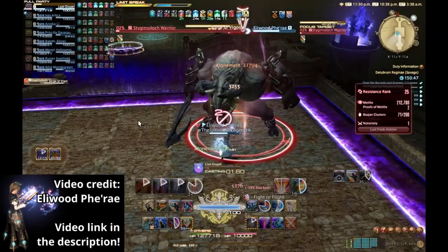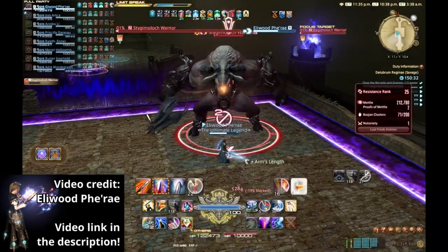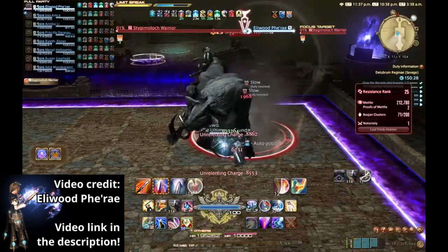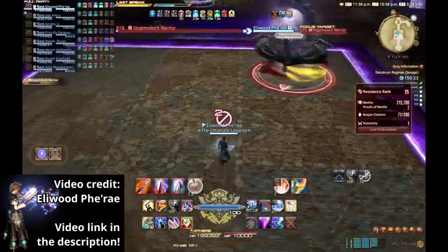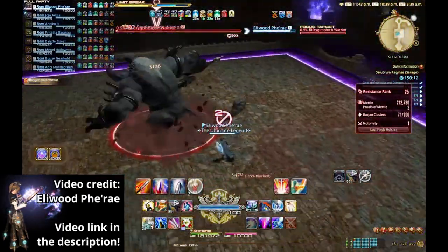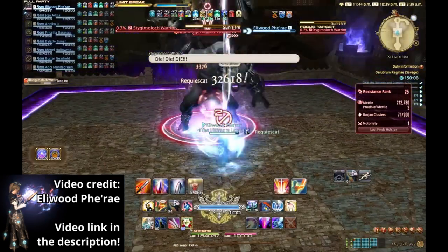This is followed by another Surge of Vigor to dispel and another Unrelenting Charge to use your Knockback Immunity on, followed by another Vicious Swipe. If the boss isn't dead by this point, it will cast Sun's Ire, which is its Enrage.